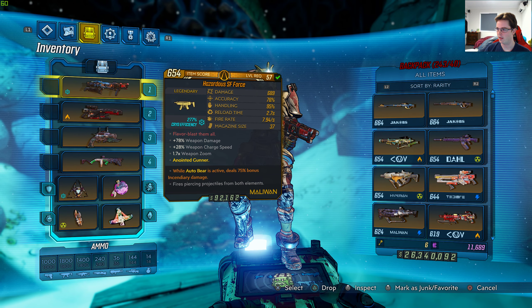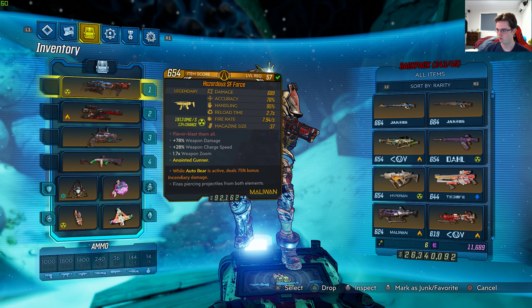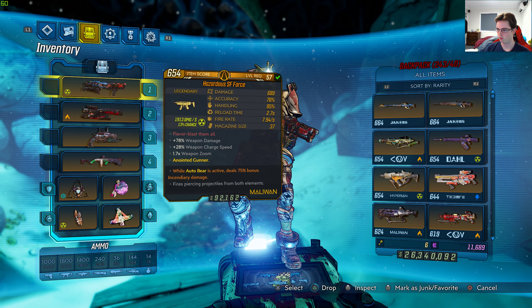I got this weapon from a boss called DJ Spinsmouth, from the mission sidequest called Sinister Sounds, in the area called Skidder Maw Basin. Their summary says it shoots musical notes of both elements, which is basically what you will see soon.